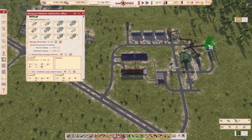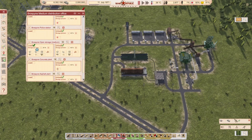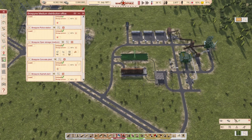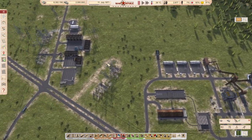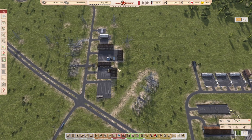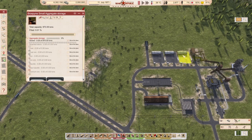We want to deliver those materials to the three storage locations. For this storage we'll set unload at 30%, which is about 100 tons of each — that should be all right. The concrete plant will receive cement and the asphalt plant will receive bitumen. Our distribution office is full so I can't do anything there, but I can make a separate line that delivers gravel.